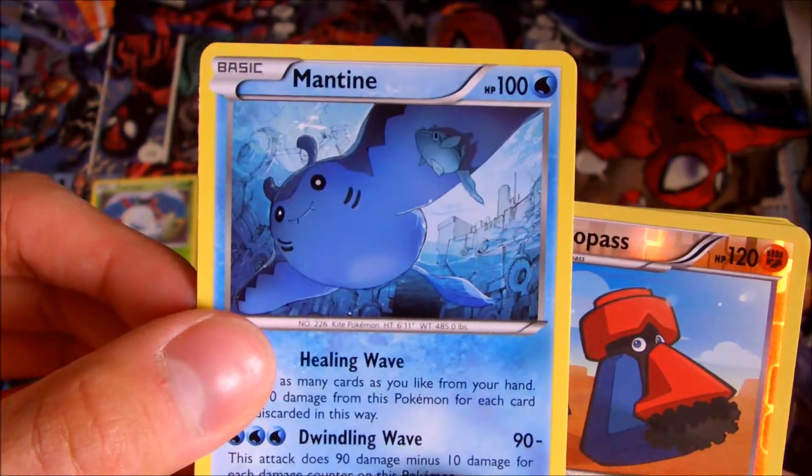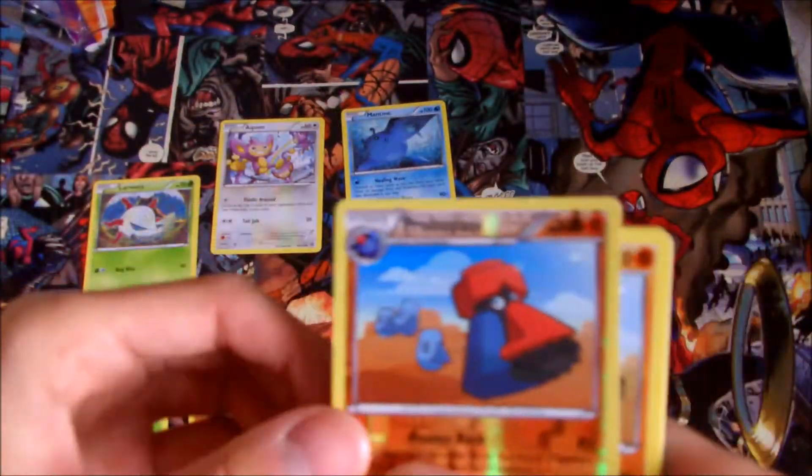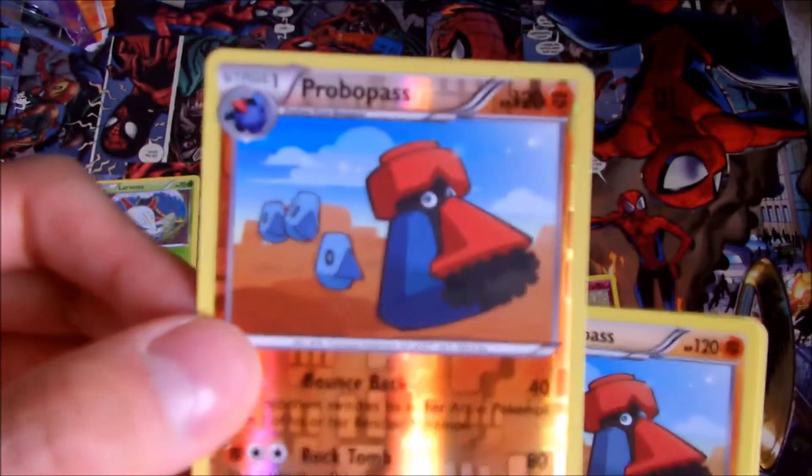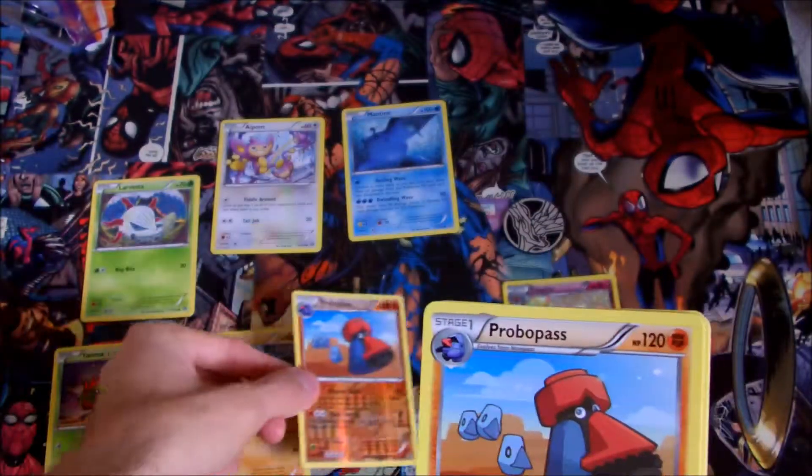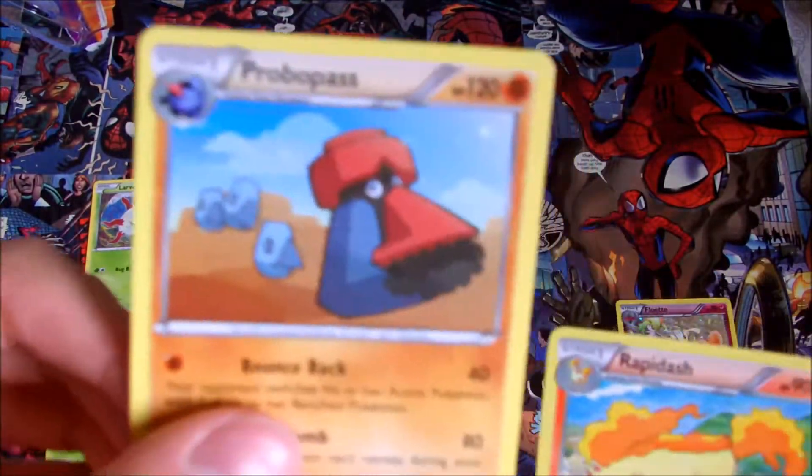Mantine. Ooh, a shiny with a big nose — Probopass. And we have a non-shiny Probopass as well.